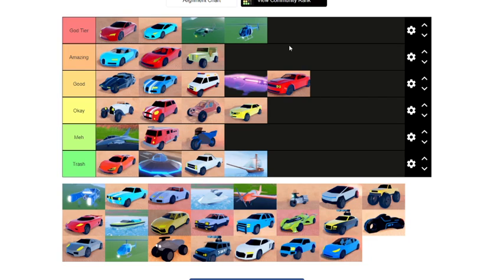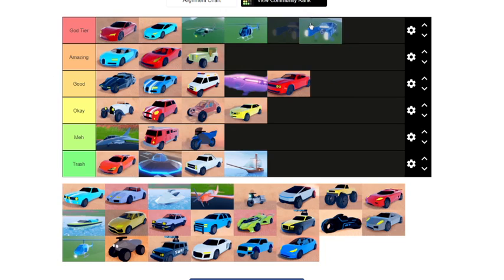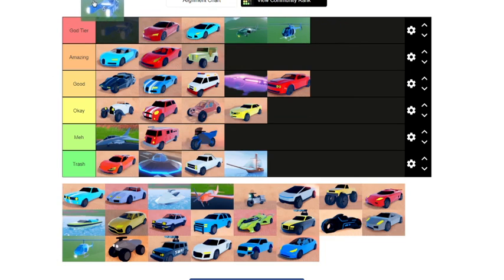Next we have the Buzzard — Buzzard is god tier. It's one of the easiest helicopters to use in a cargo ship robbery because it's smaller and faster than a bro-copter, and man, its design is just epic. I would definitely recommend buying the Buzzard — it's only 190k. It's a very good vehicle.